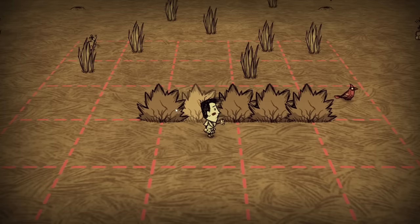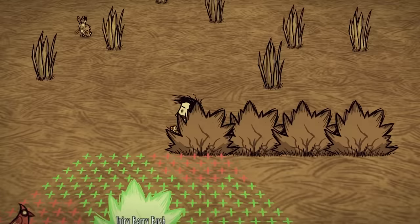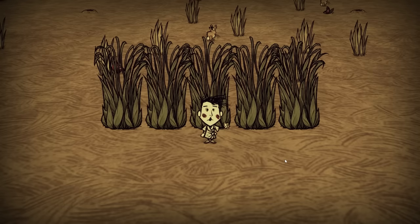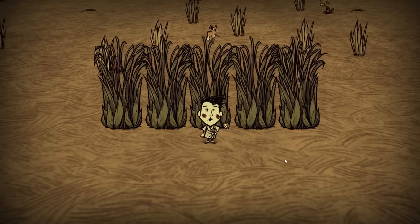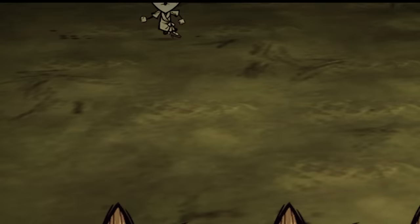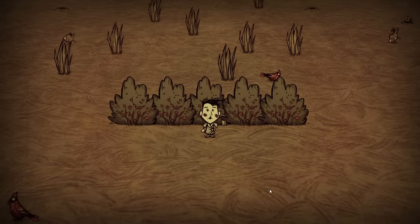We start off with the basic berry farm, which is pretty much just some relocated berry bushes, fertilized with poop, and poorly placed in a line, producing about 5 to 15 berries every 5 days, depending on the type of berry bush you have. But this is only a level 1 farm, so of course it's a horrible design. And if you make this farm one more time after watching this video, I'm gonna be under your bed tonight.